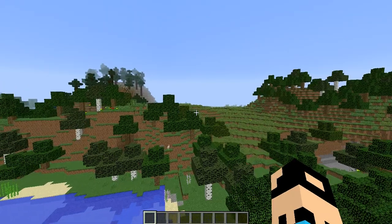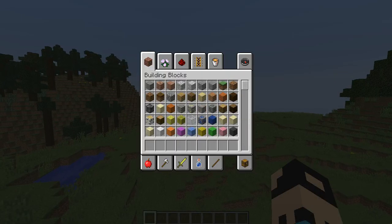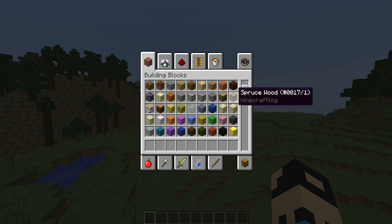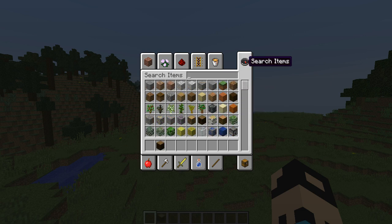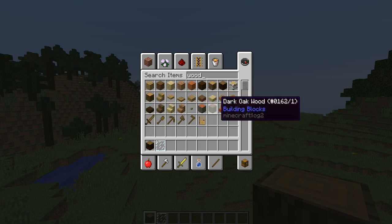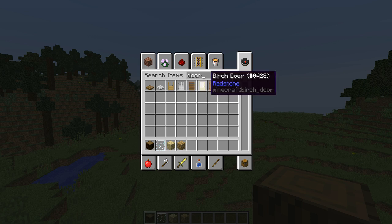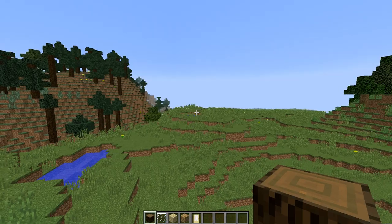I'm gonna go into a clearing over here and first I'll do the wooden bunker. I like wooden bunkers the most. I'll use spruce wood, glass, birch, and oak. For the door, I'm thinking birch — I've only used spruce, oak, and iron in the new update so far, so I want to see how this looks.